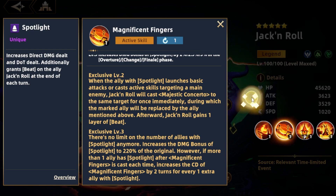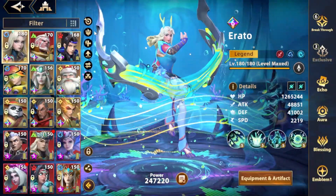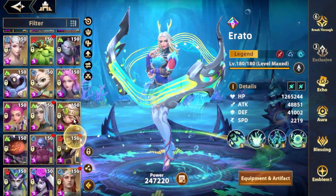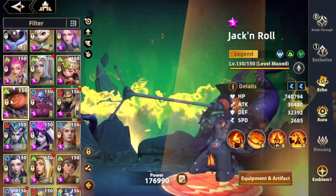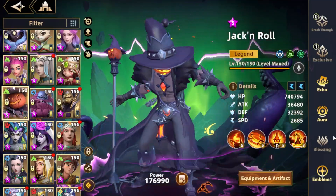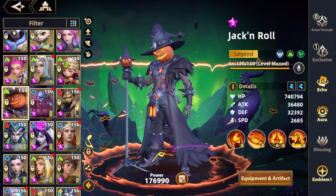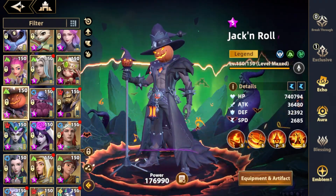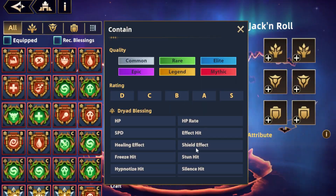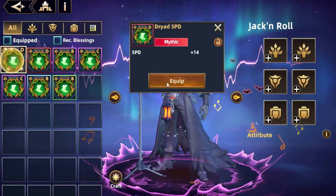With all of Big Jack's skills and exclusives covered, let's discuss why he's so strong and how he's used. The most common application is in PvP — he amplifies the damage of your DPS, currently usually someone like Arato or Jingle Belt, and instantly makes it their turn to allow them to do crazy burst damage. On auto, Big Jack chooses the target of his second skill based on who has the highest attack on the team, so if you want Arato to be the target, you need to make sure she has higher attack than everyone else.